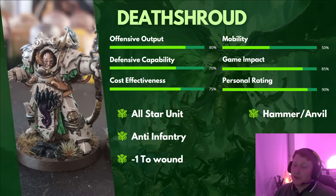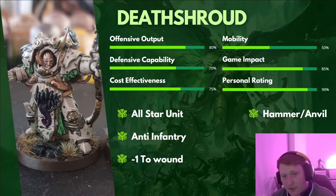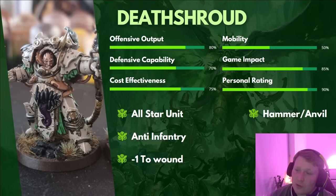Game impact: these guys are an all-star unit. They can be taken as big bricks dominating mid-board points and shutting down movement through Overwatch. I prefer taking them in 3-mans, used as surging tools to drop in where they're needed and impact the game where most important. At 125 points they're not the cheapest, but relatively cheap for what they bring. Personal rating 90% — they're in every list, our go-to Terminator, and you'll never be wrong taking Death Shroud. I'd recommend at least two units, ideally three. I'm not fully sold on 6-mans myself, but for many players they're very powerful.